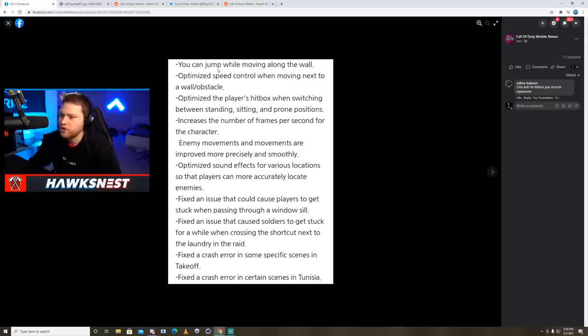You can now jump while moving along a wall — I'm a bit confused by that, it might pertain to vaulting. They've also optimized speed control when moving next to a wall or obstacle, which should help since that can be a pain sometimes. They've optimized player hitboxes when switching between standing, sitting, and prone positions, which should make things more fluid — either improving combat hitboxes or just making transitions look cleaner.